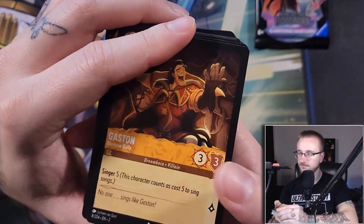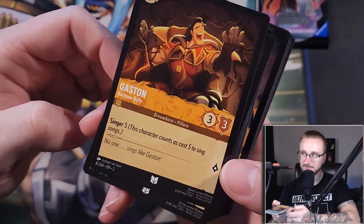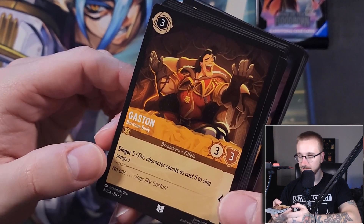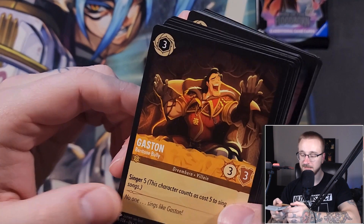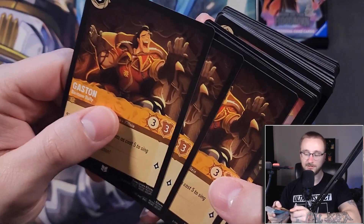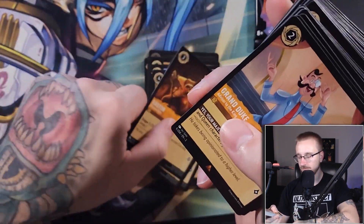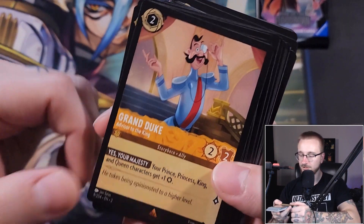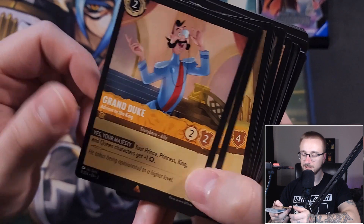Then we have Gaston — Baritone Bully. I mean that's actually really accurate, I can't argue with that. The cool thing about Gaston Baritone Bully is he's a three ink, three-three with a Singer 5 — that's pretty good for playing your song cards out with only a three drop for free. We get three of him. And we get the Grand Duke — a two ink two-two: Yes Your Majesty, your prince. King and queen characters get an extra strength.